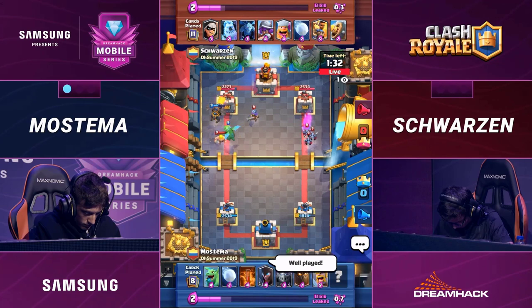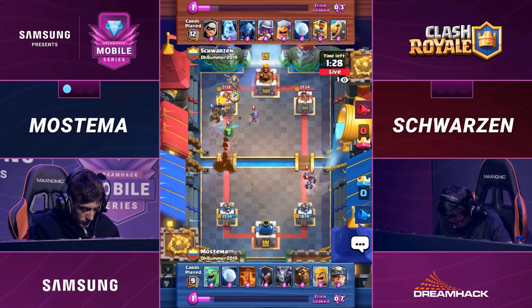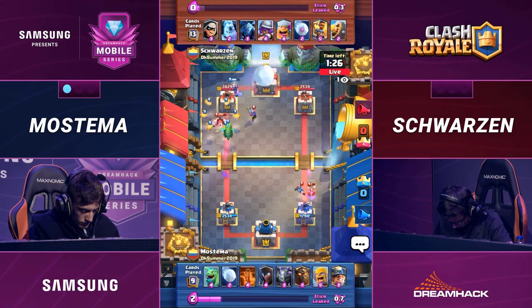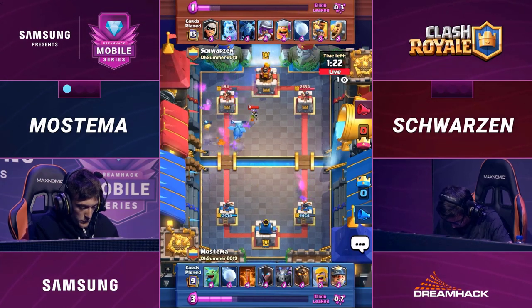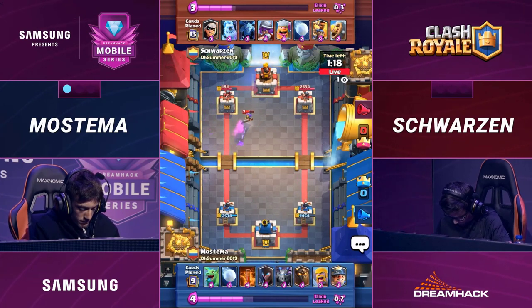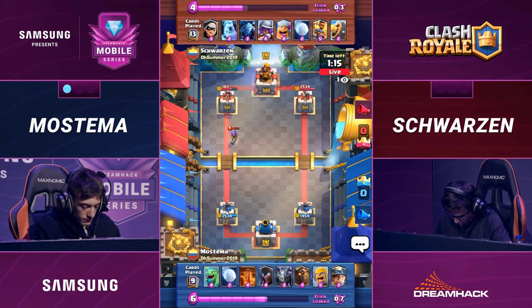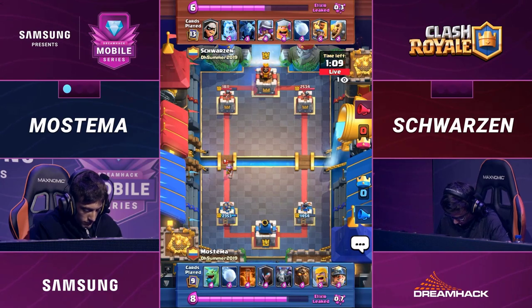He's done a great job with the Minions to shut down those Barbarians. Mastema unwilling to use the Poison to try to take them out, or even a Snowball to slow them down. He's focusing more on that left lane, and I think he's going to be rewarded for it. The Miner does get a little bit of damage on that top left tower, down to 1811 now. And yet, Schwartzen will hold the lead.